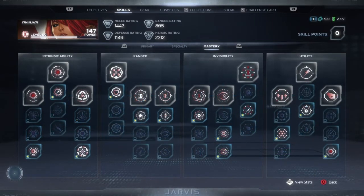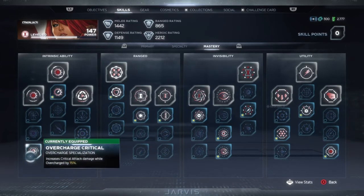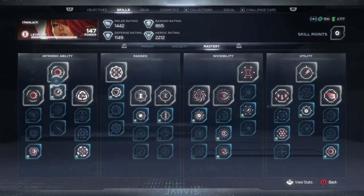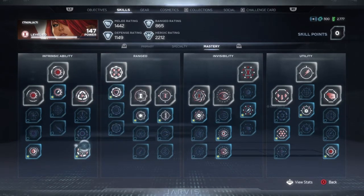Finally, onto the Mastery Tree. For my Intrinsic Ability, I focused into more Critical Damage on my overcharge, getting more Intrinsic Charge on any attack, and Heroic Energy on overcharge. I did all of this so that I could funnel everything back into Veil of Shadows. I wanted Black Widow to always be invisible, and to do that I needed to make sure either my Intrinsic is up or my Heroic is up.